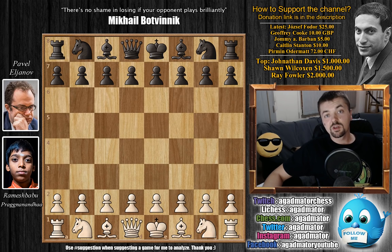Hello everyone, and welcome to another very nice game. It's played in round three of the 2018 Isle of Man chess.com International tournament, and I'm sure you're all gonna enjoy it. It's about how to really attack the Sicilian defense. It's between Ramesh Babu Pragnananda and Pavel Elianov. I don't think any of them need any additional introduction, so I think it's best if we just dive straight into the game.